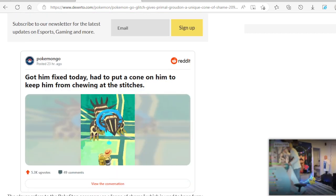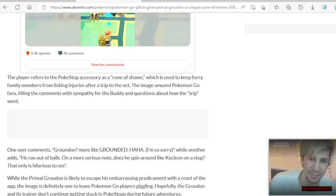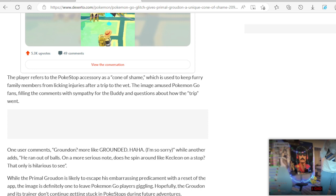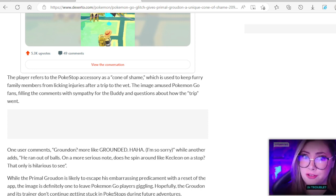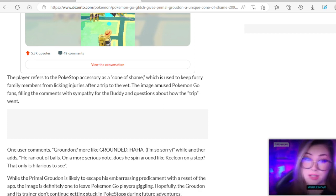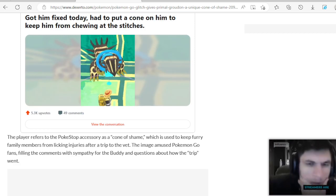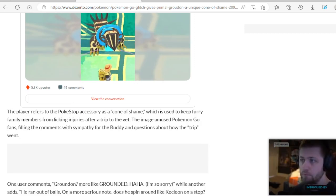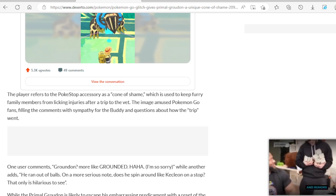It's not like the Zapdos one where everybody's like, 'No, don't take it away!' Because the trainer that had it restarted the game and it was gone. It was a glitch that made Zapdos blue. This is a glitch that gave Groudon a cone — made it seem like it just came out of the vet.